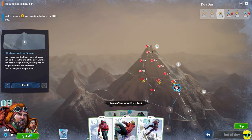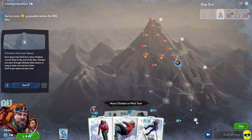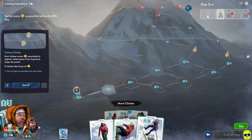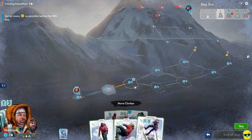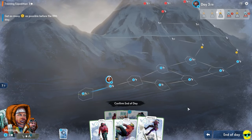We can move the climber or pitch the tent, which means I could go down if I wanted to. Oh my god — I didn't realize, I forgot about Monique! I have been leaving her behind. I thought they were on the same team because they were next to each other. Each climber scores victory points associated to the highest visited space — even if you go back, you keep the points. But if they die, you lose it all. So Monique needs to move — we need to move Monique as much as possible. We'll end the day.